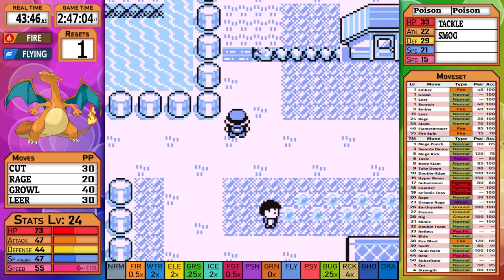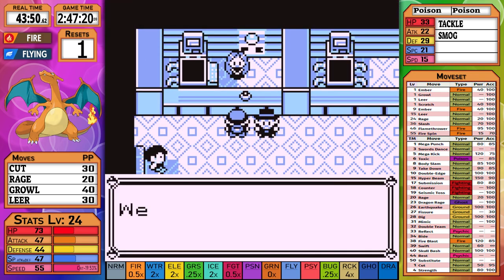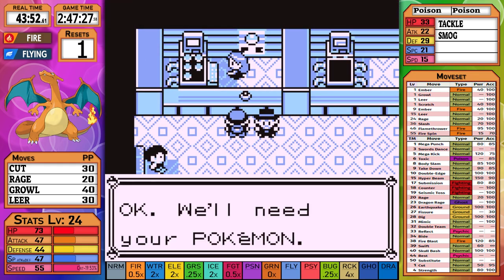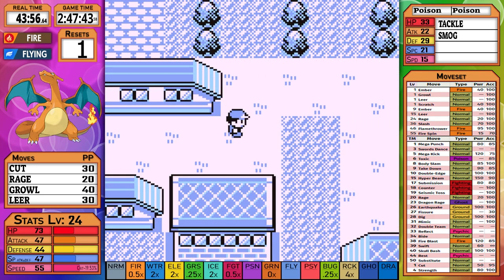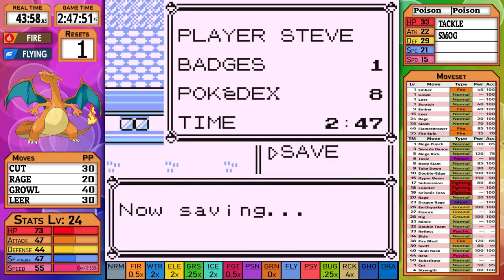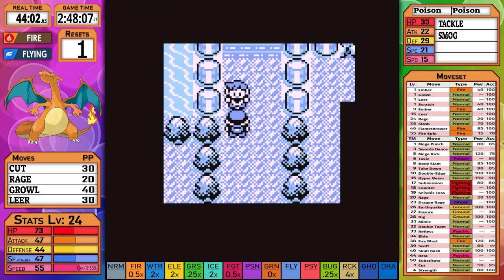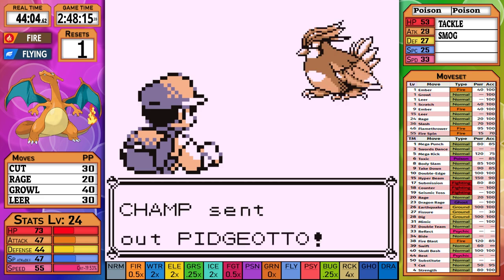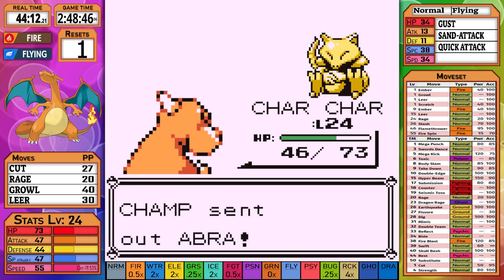As we make our way through Route 3 and Mt. Moon, I finally get to do something out of the ordinary — I get to battle all of the trainers. We plan on having a full team by the end of the run, so we'll still be underleveled by the end. I've kind of neglected Beedrill at this point because I don't really plan on keeping it on the final roster. We then arrive at Rival 2 quite overleveled, but with only one move to use, we may need the extra stats. Pidgeotto goes over quite well as it just uses a few Gusts.